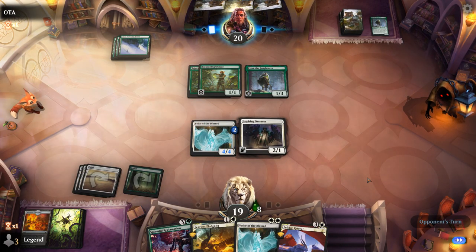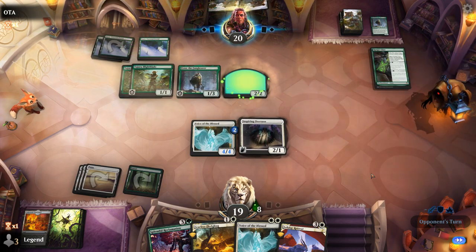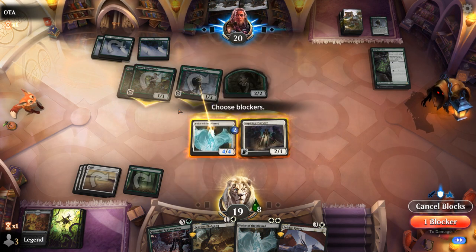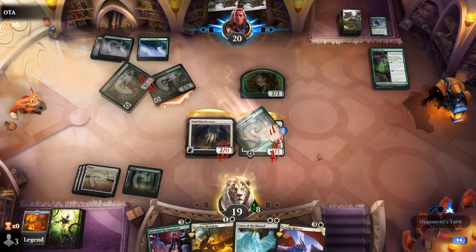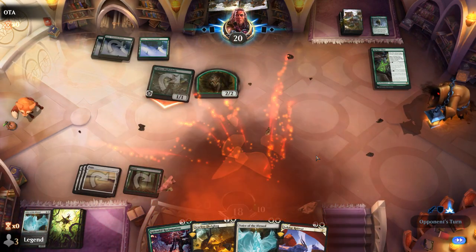That was a quick one against the poison deck. We can block Finn, block a Blight Blade, still take two poison, and die on the way out. On to the next one.